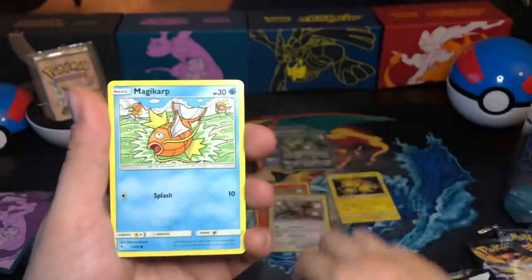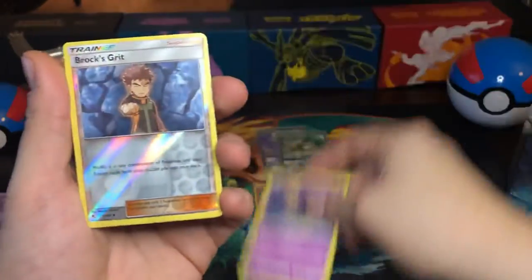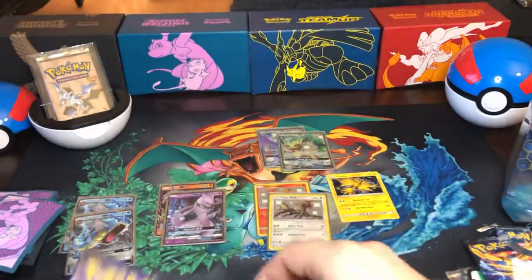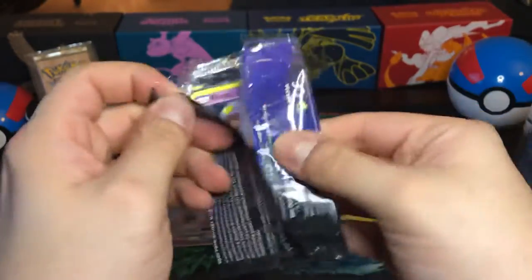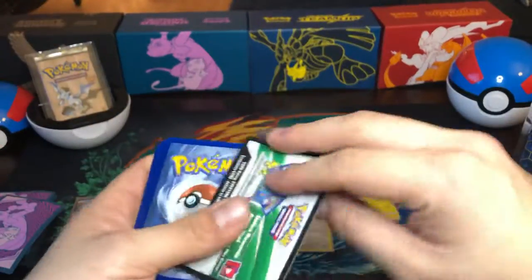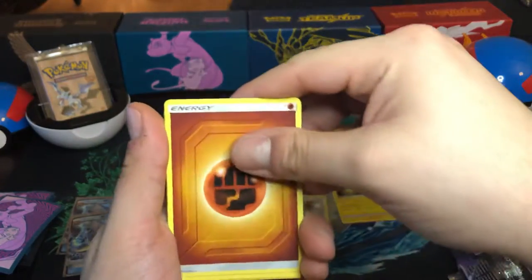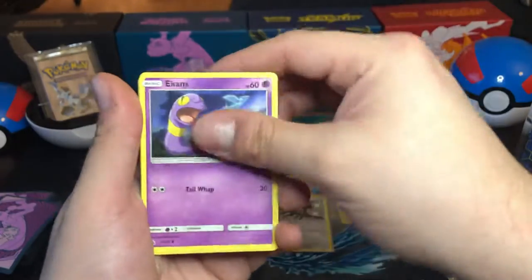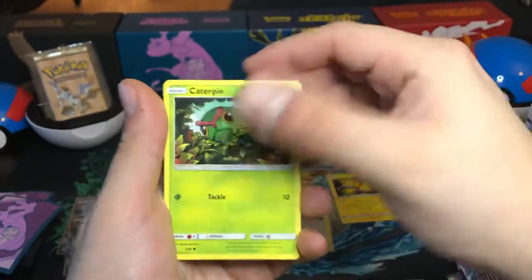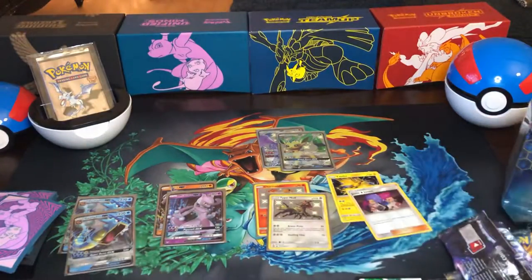Charmander, Magikarp, Slowpoke jumping out of the water, Clefairy on the moon, Koffing in summer, Geodude and Jolteon. Final pack is the Muse. If you saw my last episode, I did pull a Shining Mew — that was pretty cool. They hold their value; I noticed recently it's between $10 and $20 depending on condition and where you're getting it. It has gone to the lower end of $10 but it's still a good card to get for a deck.